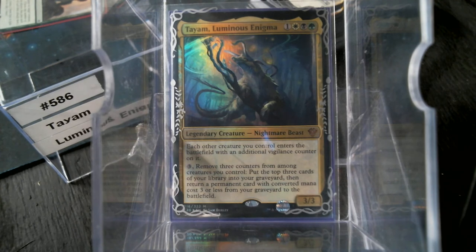We've got white, black, and green to work with here. Tam is a 3/3 Nightmare Beast, and each other creature you control enters the battlefield with an additional vigilance counter on it — so everything we play after this is going to have vigilance. For three mana and removing three counters from among any number of creatures, you put the top three cards of your library into your graveyard, then return a permanent card with CMC three or less from your graveyard to the battlefield.